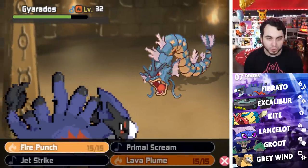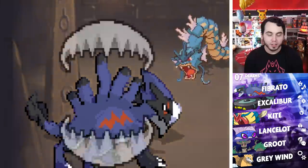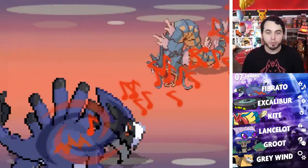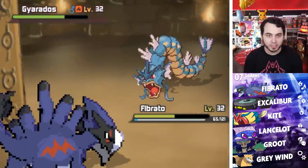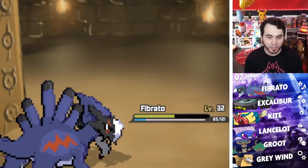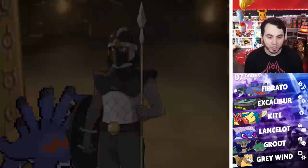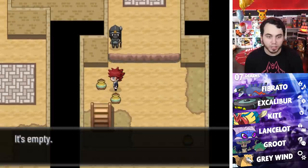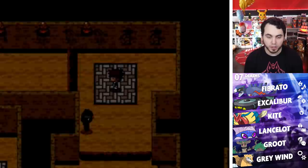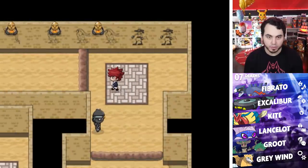Now I get to use that super fun Primal Scream move. He's going to Crunch us — oh, he crits us. And now I can use Primal Scream. This is such a busted attack. I've concluded that I might actually be underleveled. I thought I was overleveled. I might have to train up before I take on the Gym Leader, but I'm going to keep exploring — I think we can at least get through the trainers first. Oh, I just fell down.